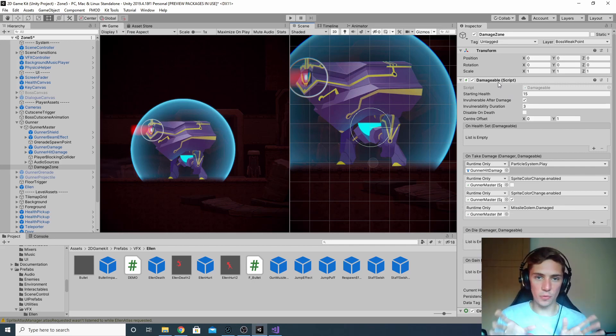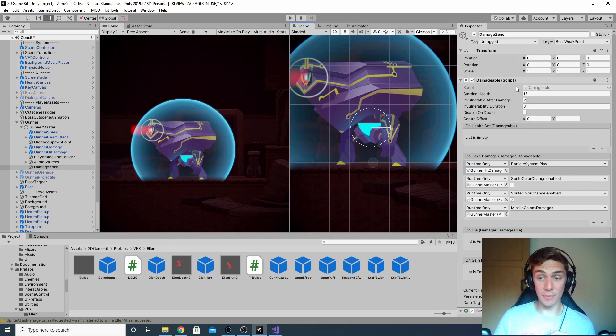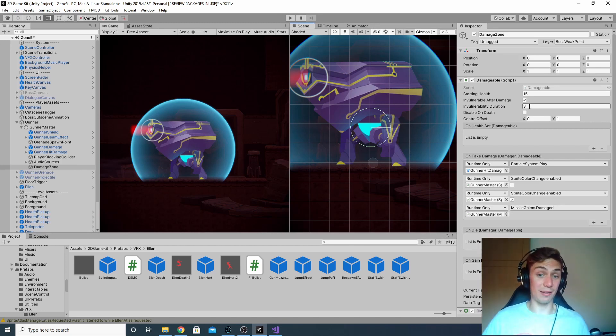The way that damage works is with the Damageable script. In this game, every object that can take damage — the player and all the enemies — has this script. It contains their health, how long you want the player or enemy to have invulnerability after they take damage so they don't die immediately, and other fields. This is what we're going to interact with to trigger our sounds.